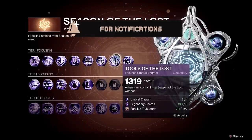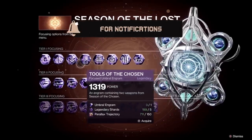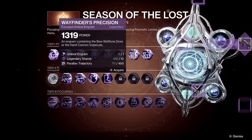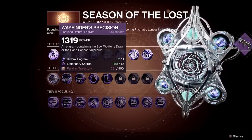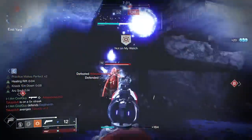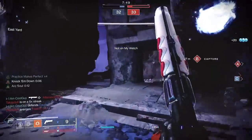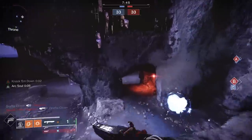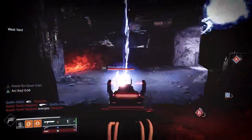At the top of umbral focusing, you can roll the dice for a seasonal weapon, focus tier 2 — either the bow or the Vulpecula — or focus tier 3 with an option for a double perk. In this review I want to explore the playstyles, what it brings to the table, my perk combinations, recommendations, where and how to use them, and at the end I'll share the rolls I'm grinding for. It's the first stasis hand cannon.